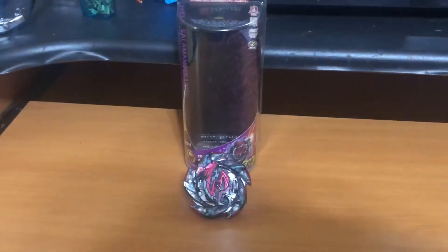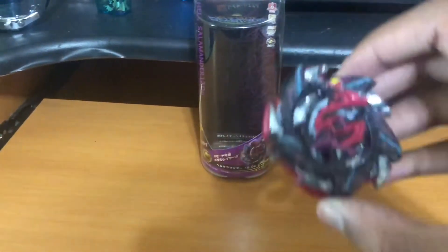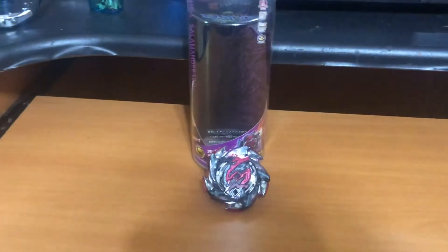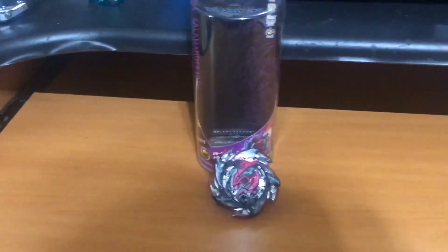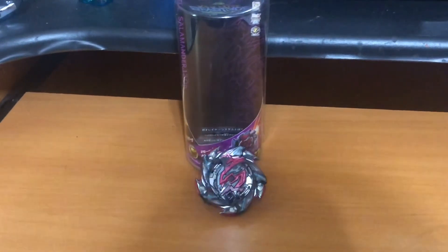Anyway, there you go guys. That was my unboxing of Hell Salamander 12 OP, short for Operate. I put the stickers on and everything — I didn't want to do a time-lapse while I did the stickers, that would have taken too long. I hope you guys enjoyed this video. Leave a like and comment below, and I'll see you guys later. Peace out — watch the vlogs, and hit the like and subscribe button to show your support for the channel, especially if you're new. Peace out!